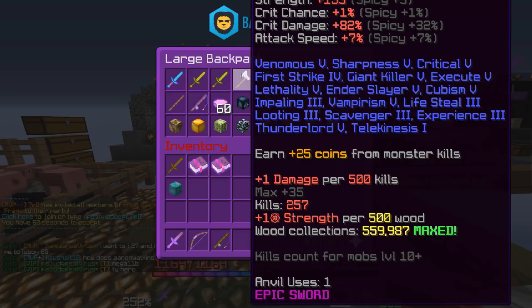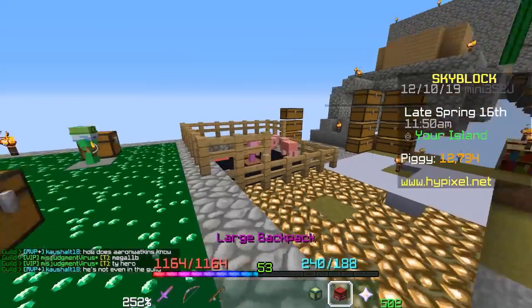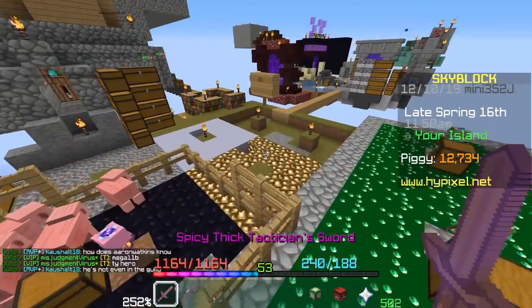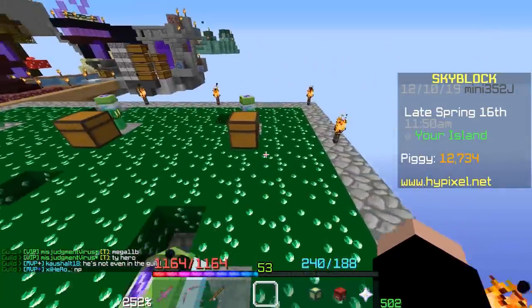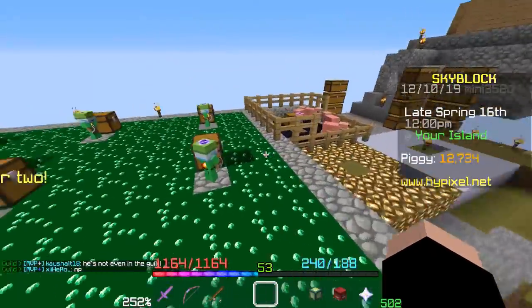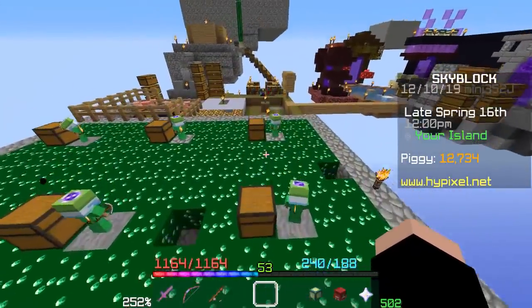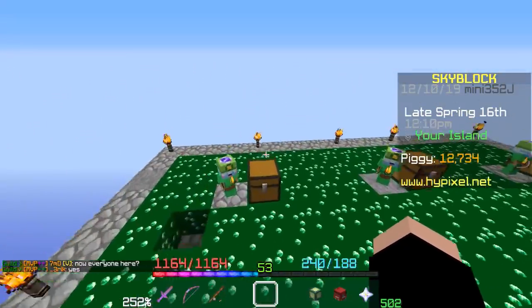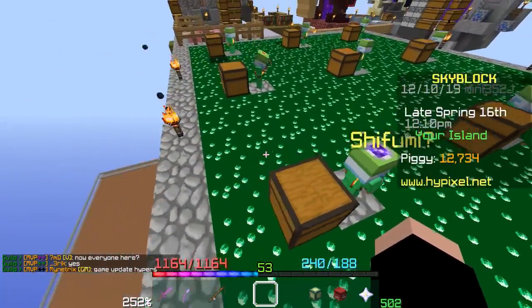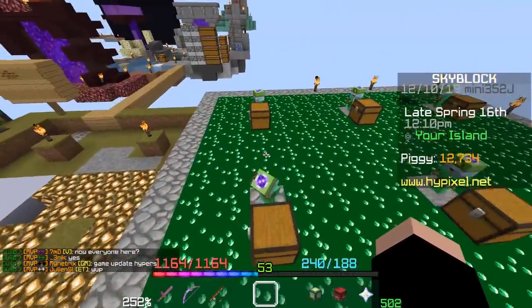I also have, if you look here, a one anvil use Raider's Axe with every single enchantment in the game. People like to have a one anvil use weapon because it basically means that it's future-proof. It'll be cheap to upgrade in the future if any new enchantments come out or if you acquire any level 6 enchants. I have a little trick that I discovered that's just a base part of Minecraft, and it allows you to reset the anvil uses on a book — it's pretty dang cool.